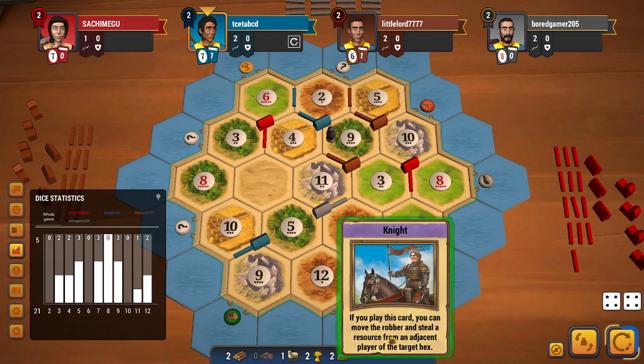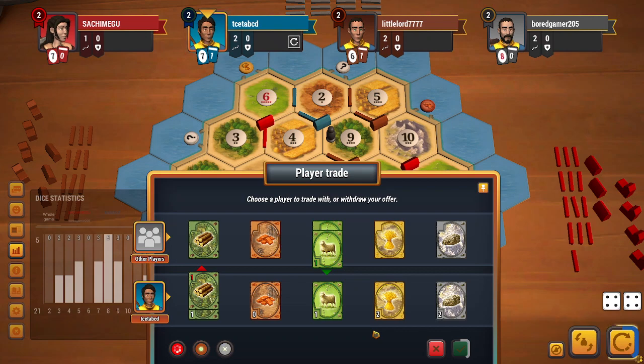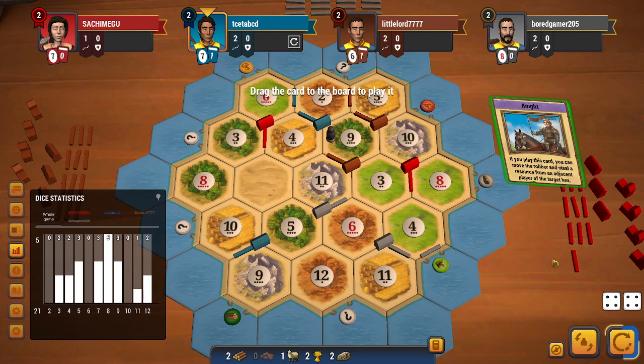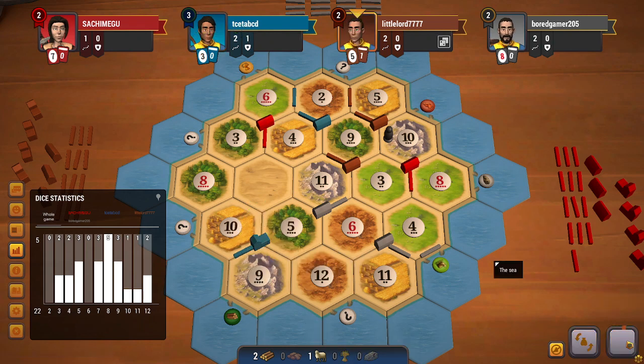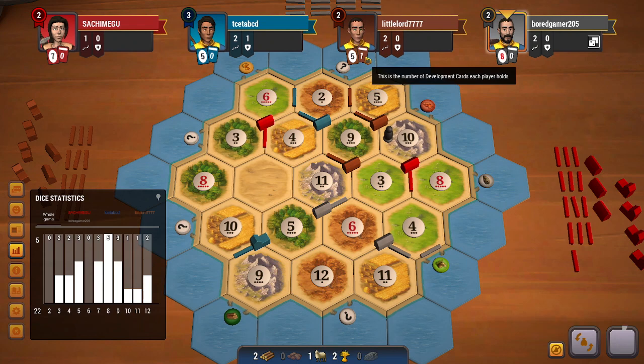I might just play a knight and steal from brown, hopefully get a sheep. Maybe I can get a wood for sheep trade — if this trade goes through I will go for a second dev card. Red doesn't accept it. At this point I don't have much of an option and I have to block brown. I do get an ore, so that's very lucky, and that helps me get an early city. And immediately a 10 rolls where brown and red are both blocked — that also confirms brown doesn't have a knight.